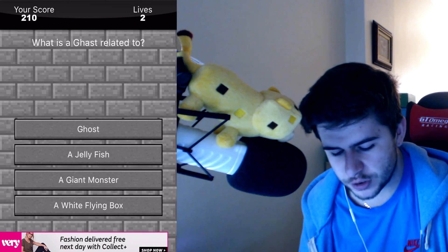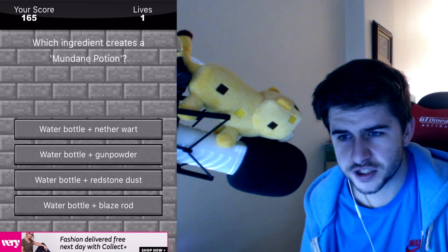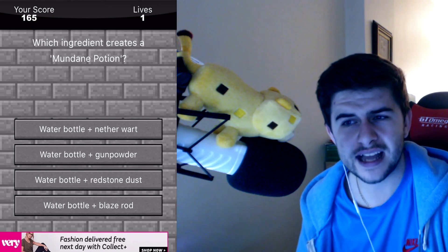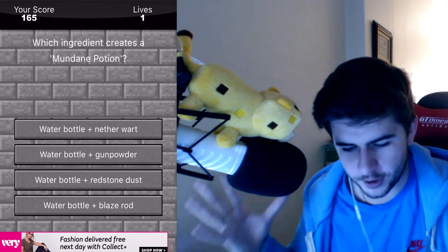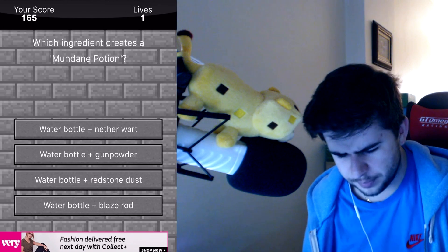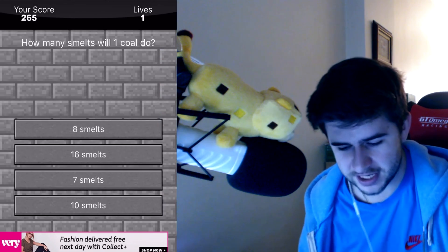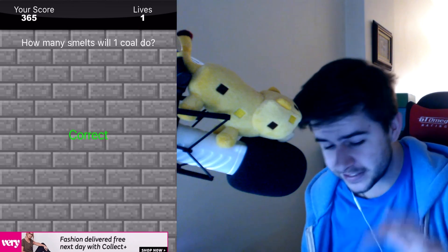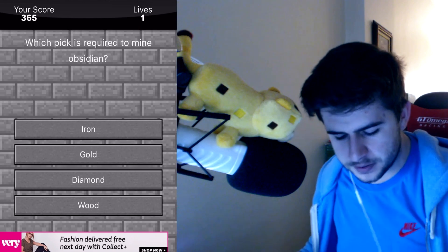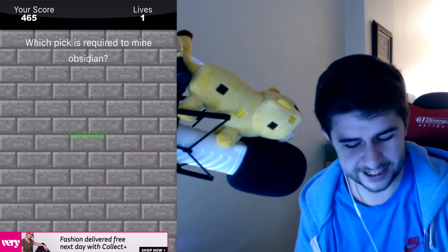What is the Ghast related to? A ghost? No? A jellyfish? I don't know what a Ghast is related to. Ghast — ghost. You idiot, Echo. Which ingredients create a mundane potion? Water plus redstone? Yes. I'm not too bad with potions. How many smelts will one coal get you? Eight smelts. Here we go, we're flying now. Which pick is required to obtain obsidian? Diamond. Yeah, diamond.